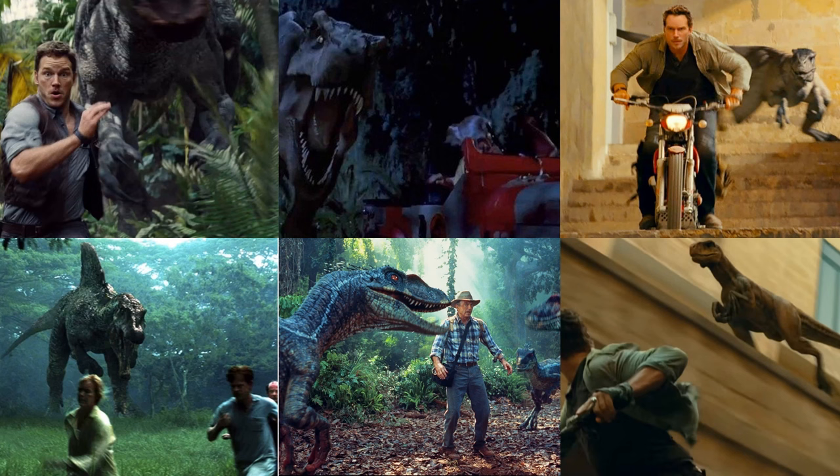Speaking of escapes, dynamic chases on vehicles and guests would also be pretty cool. There are many examples in the Jurassic franchise — the Indominus Rex, T-Rex, Atrociraptors, Raptors, and Spinosaurus all had unique chase scenes. Guests could even become cornered by a pack of dinosaurs, like what happened with Alan Grant in Jurassic Park 3 when he was surrounded by multiple Velociraptors.